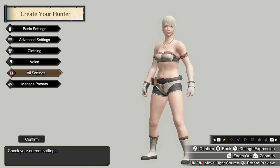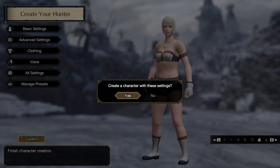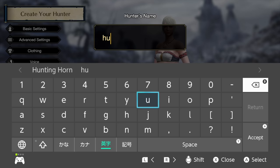You can press L and R to check how your Hunter looks at all angles and in different lighting, so have a lot of fun. Once you're done, go ahead and name the character. We'll call ours the traditional Hunter — not very original, right?